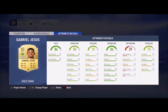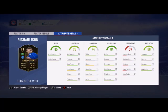Right striker is going to be Gabriel Jesus: 86 pace, 86 dribbling, 80 shooting, 84 finishing — he is so good and very OP. Left striker is going to be Richarlison. He's the player you can swap out if needed; he costs around 20–25k, with 85 pace, 84 dribbling, and 5-star weak foot. As you can see here, this is how the team looks.